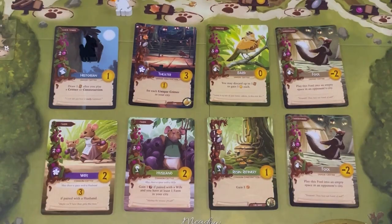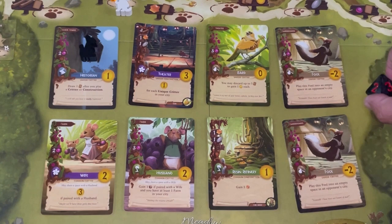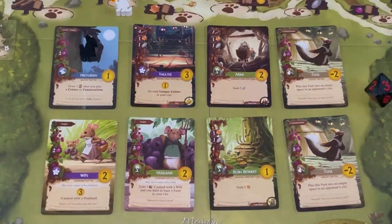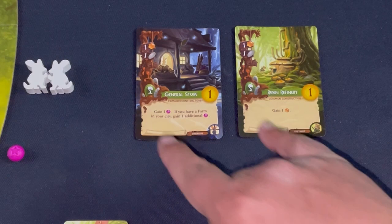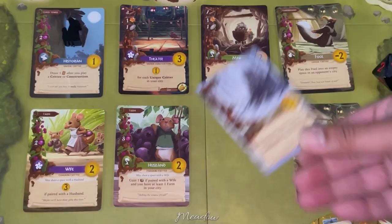Also noting: the Mine gains one stone, so I keep track of that. For my second card play, I spend one resin and one stone on a Resin Refinery, which gains me one resin. I chose it for two reasons: production fires again later, and it unlocks a free Chip Sweep critter — which gets me closer to a special card. The bot rolls and gets the Ruins replacement. I'm ready to snap up another Mine.